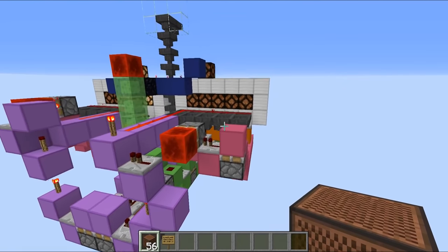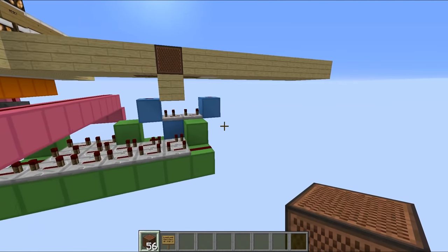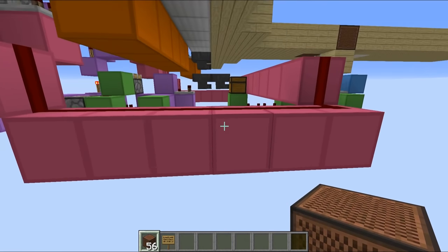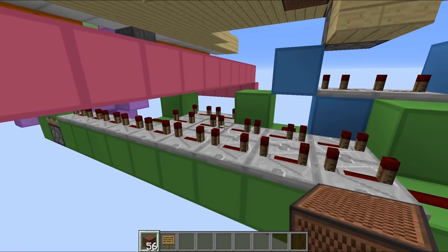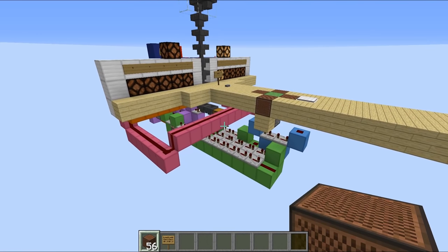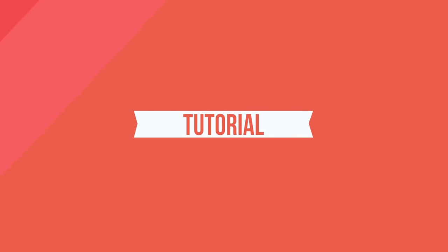It looks quite complicated but I can promise you it's actually a really simple little redstone circuit. It isn't too tricky to build, but as you can see it does use a ton of redstone resources, namely repeaters. If you don't have too much redstone and redstone torches, then this probably isn't the one for you. There is a world download down in the description if you want to check this out for yourselves. Now let's crack on with the tutorial.